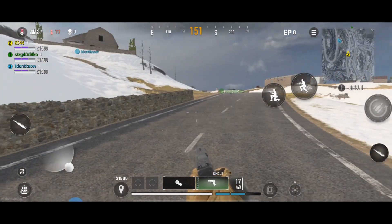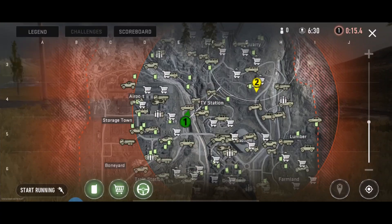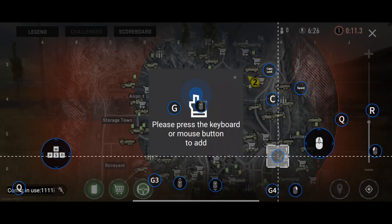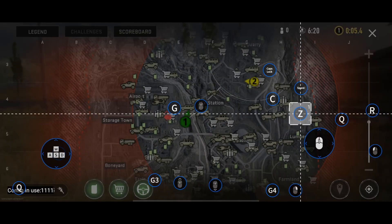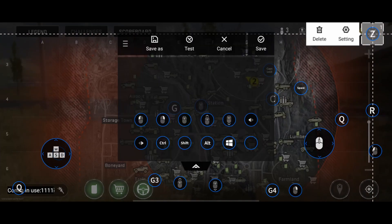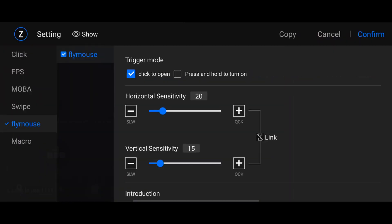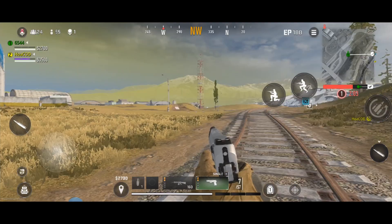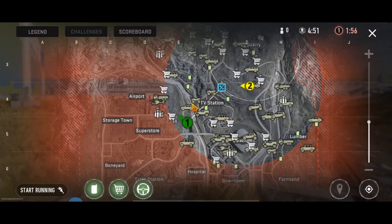For the map, first open the map in game, then open the FlyVG Edit and make a button for the map — let's say Z — set it to Click Normal, confirm, and place Z on the X button. Make another Z button, this time using Fly Mouse with Click to Open for the cursor, adjust sensitivity, confirm, save, and exit the map. Single-press Z to open the map and see the cursor, then press Z again to make the map interface disappear.